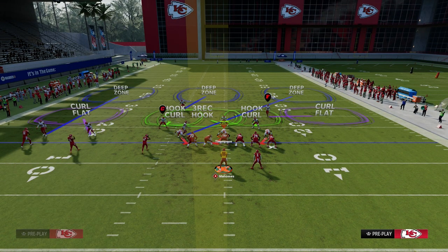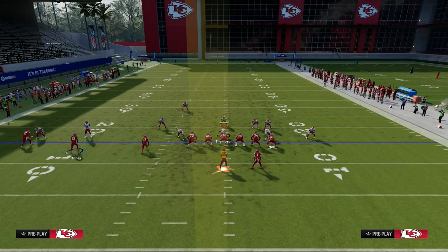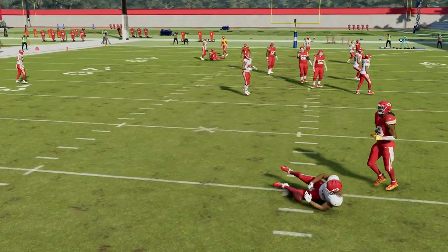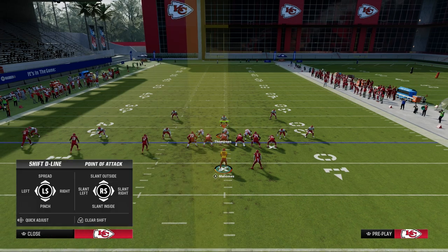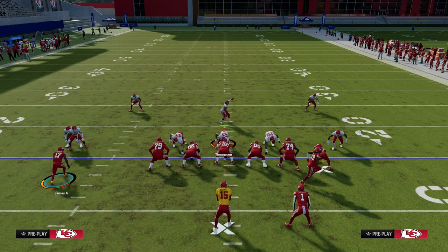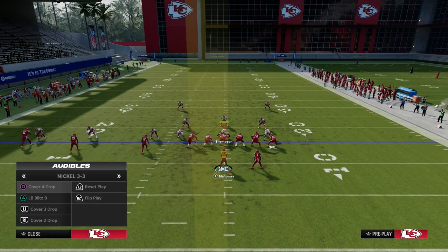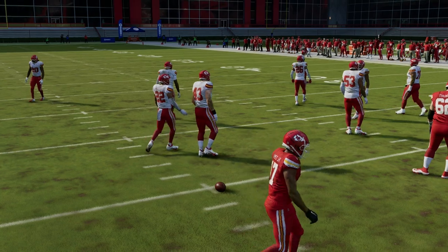The last coverage I want to go over is really a cover three, but we're going to help it out a little bit by putting a deep half to the safety. The streak to the tight end will pull the third and you're going to pass this down. The reason the tight end is not clearing out is because we have the trips to the field. If you have your trips to the short side, it will clear out better. Trips to the short side with the tight end streak — this will clear that third out a little better. That third will run with him and then you throw underneath just like that, and the cover four stuff all still applies.